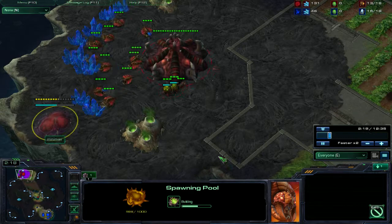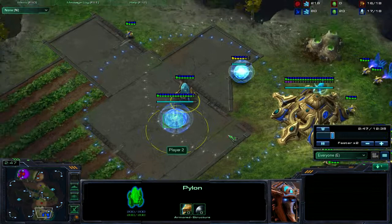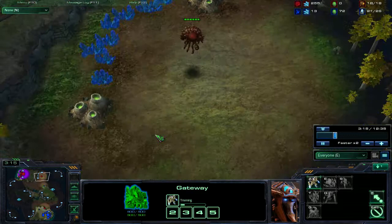Meanwhile, player 2 is going pretty standard. Gateway first. Computers love this build. I don't know why — it's a terrible build sometimes. They might as well just wall off with a Forge fast expand or something, but it can be powerful if you're going to be aggressive, and computers often like being aggressive. Straight into the Cybernetics Core and a single Zealot to start off with.